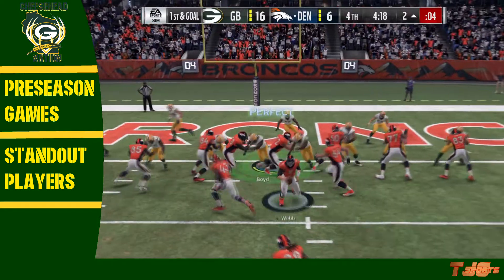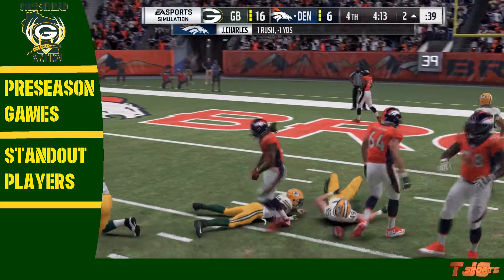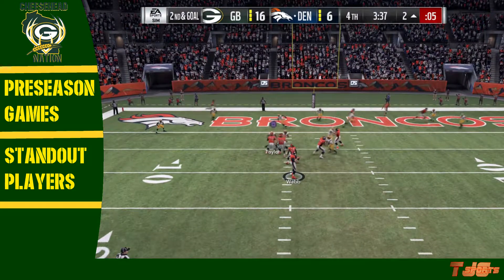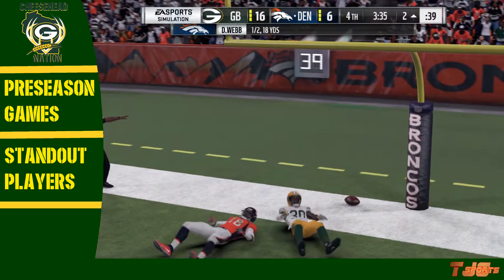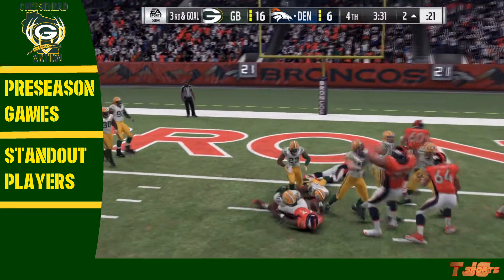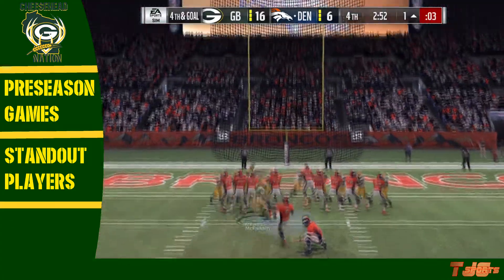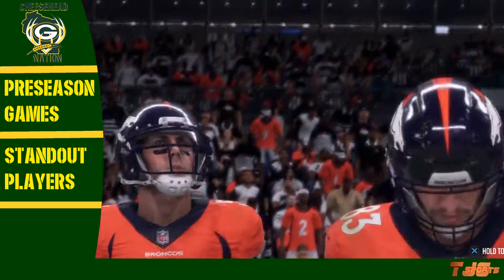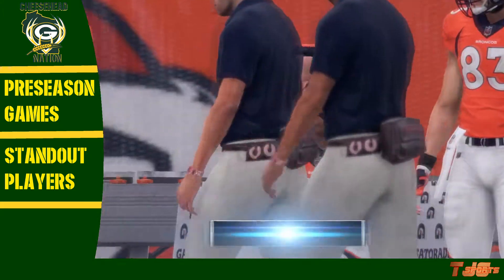Moving into the fourth quarter, first and goal — Broncos have the ball. Our defense stops the run on the 2-yard line. Second and goal, Webb steps back, looks, and fires to Stort in the middle of the field, but he drops the pass — incomplete. Third and goal, handoff to the fullback — big stop from the Packers defense! The Broncos would have to kick the field goal to make it a 16-9 game, and that would be it. The Packers win 16-9, defeating the Denver Broncos.